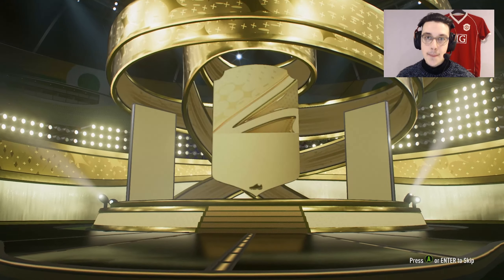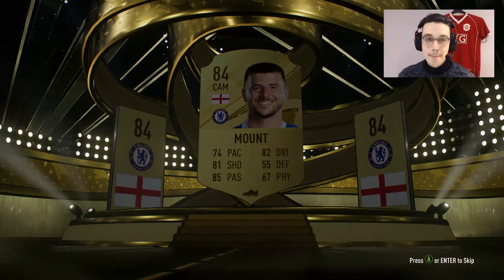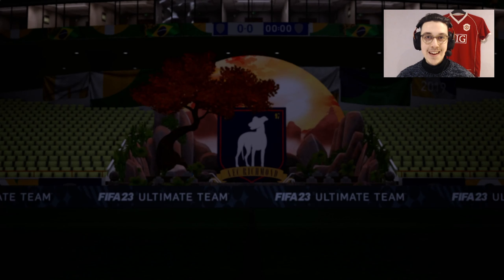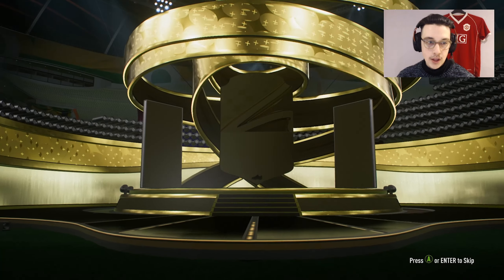These 81 doubles are just upgrade packs — don't expect to get much in them. We do get boards and it's going to be Mason Mount. Yes, money Mase himself, 84-rated. Anything else? Not bad.